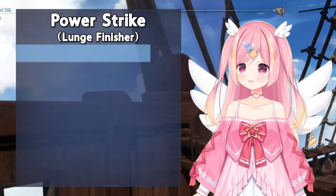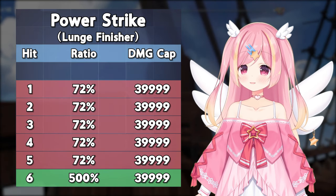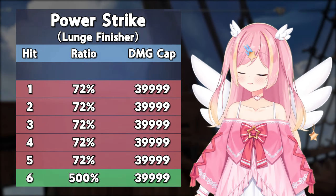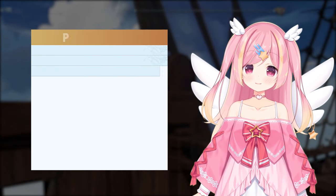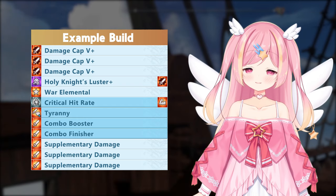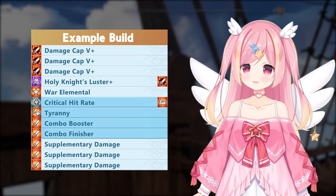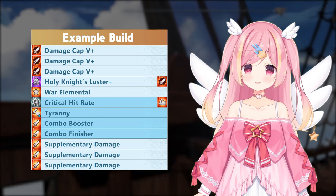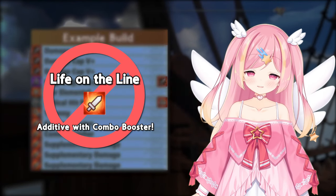Her finisher has an incredibly hard to reach cap, so we'll need a lot of raw damage to come close to that. Here is an example target build. You'll want both Combo Finisher and Combo Booster, Tyranny and Stamina as 4 powerhouse raw damage slots. Avoid Life on the Line, as it is additive with Combo Booster.